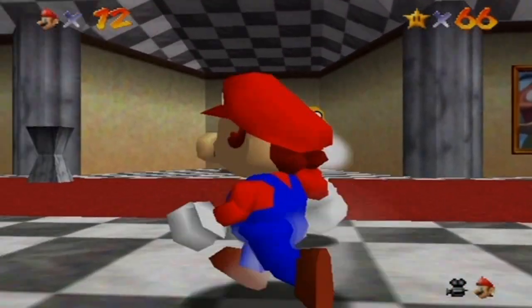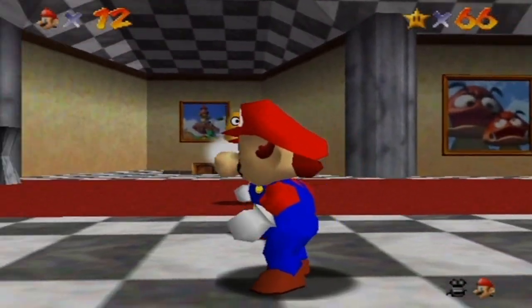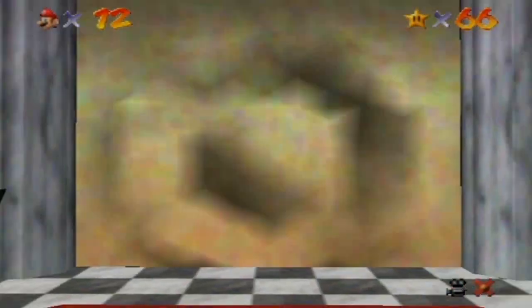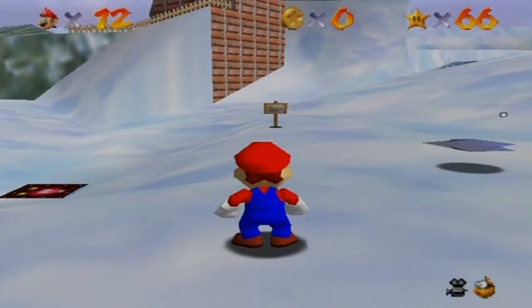If you look in the mirror, you can see Lakitu behind you, which I think is cool. So what do we do in here? You jump into a wall and you'll start the next level. Alright, this is Snowman's Land, and this first star is called Snowman's Big Head.